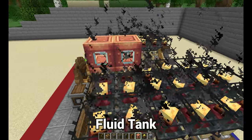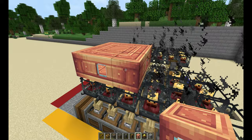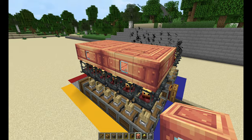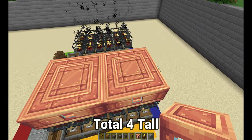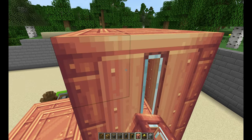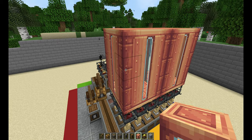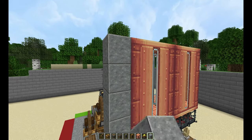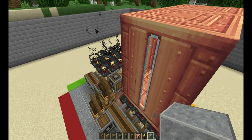Add your fluid tanks in a three by three pattern — they should all connect, creating one huge fluid tank. Repeat that on the other side as well. You should have a total of four tall: one, two, three, four on each side. They all should be four blocks in height. Repeat the same exact setup on the other side.